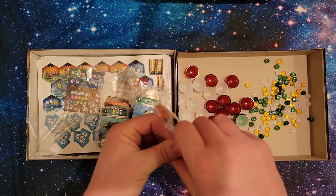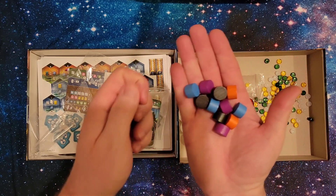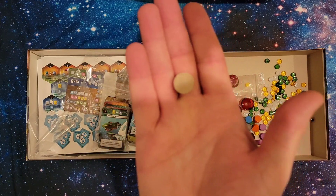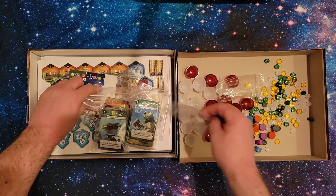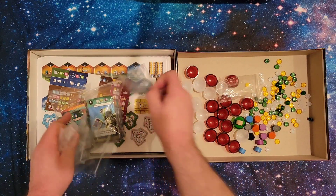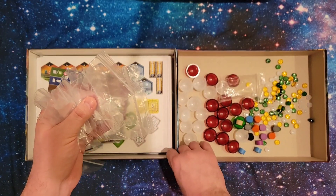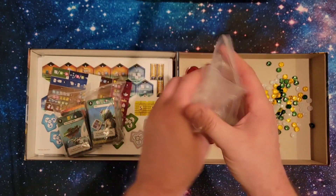Next up we have just the player markers — three markers for each player. No yellow, which is unfortunate, but purple for new moon June, and I'll probably be picking orange. There's an arrow marker here that came in the bag as well, just a plain unpainted piece. There's a whole bunch of loose bags here for organization, but my mom spared no expense and also got me the folded space insert that you can buy for this game. I'll show that at the end of the video.